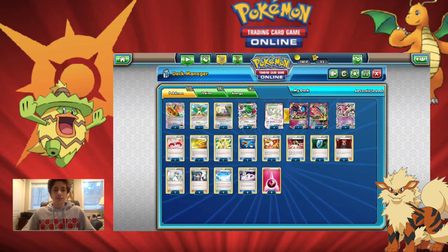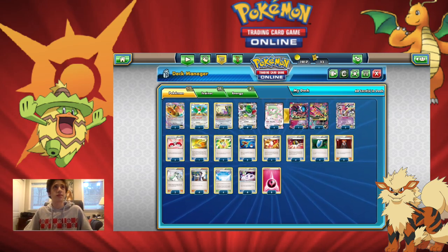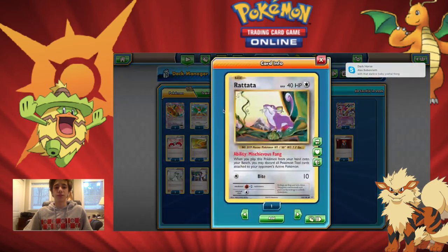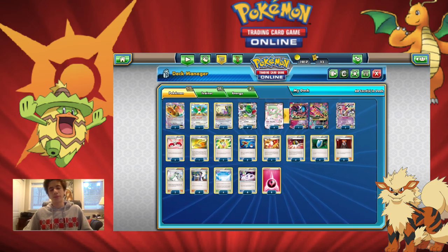180 damage is sort of the magic number and knocks out every single EX besides maybe Wailord and Zygarde EX. A pesky item that can make their EXs have more HP is Fighting Fury Belt, but since we have Rattata with Mischievous Fang — when you play it from your hand onto your bench, you may discard all Pokemon tool cards attached to your opponent's active Pokemon — we can put down Rattata, discard their Fighting Fury Belt, then discard 6 or 7 bench Pokemon, take the one-shot, and move on.